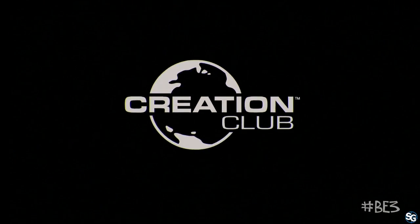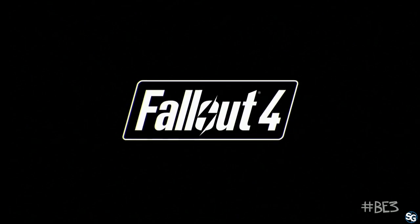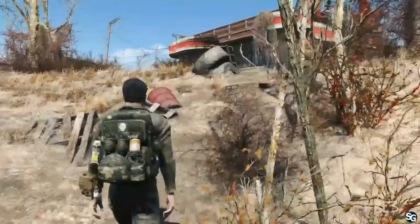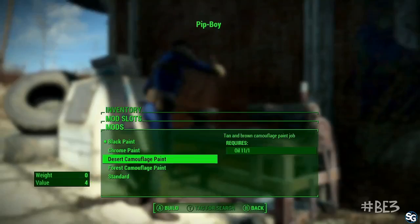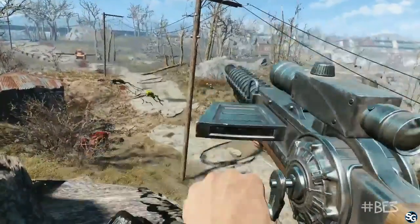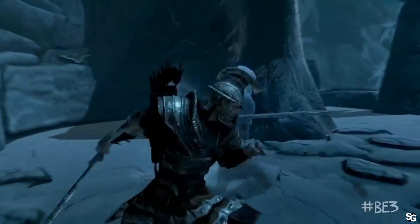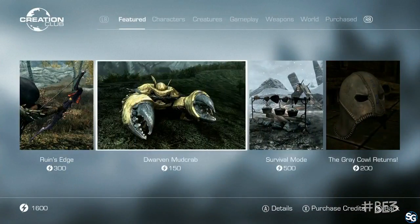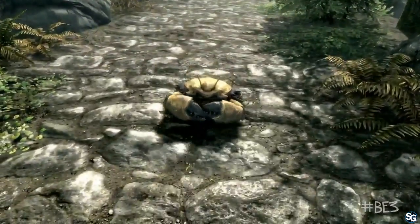Introducing Creation Club — a collection of new game content for Skyrim and Fallout 4, including new weapons, new armor, new outfits and accessories, new crafting and housing features, even new gameplay enhancements. Using Creation Club is easy. Browse the selection in-game by category and use credits to download right there. Your new content will appear automatically.